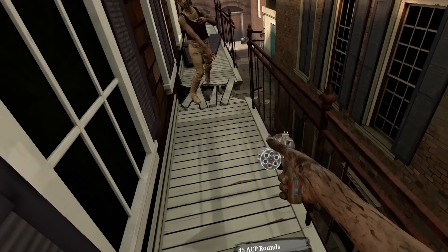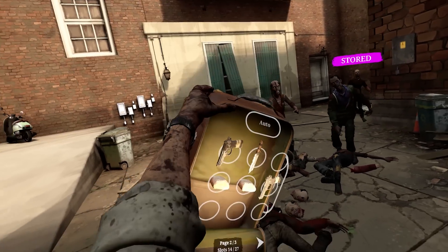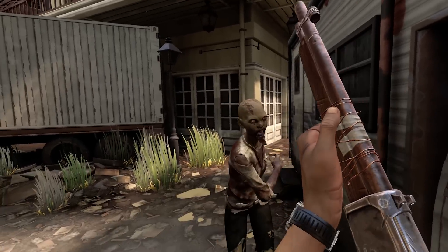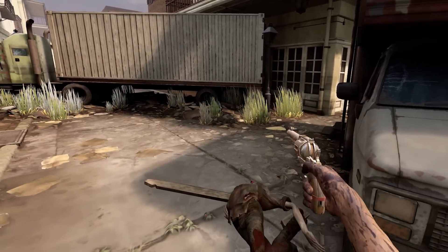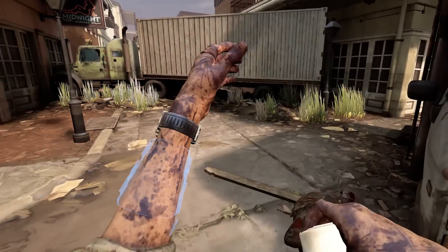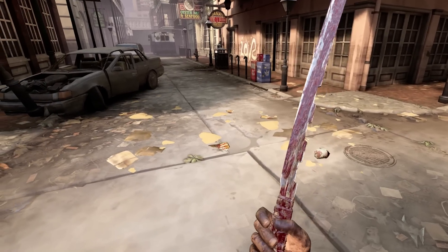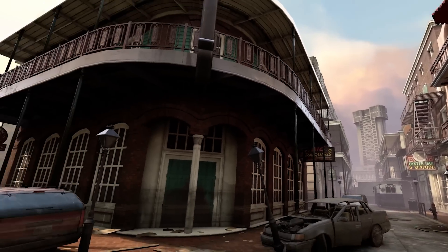Remember, this is the apocalypse, and every aspect of this game immerses you in that reality. Run too much and you'll need to stop and refuel. Make too much noise and you'll attract walkers and humans alike. The 3D audio keeps you attuned to your surroundings and the dangers lurking around every corner. Somewhere in these streets is a secret entrance to that speakeasy — we have to unlock it with the coin provided by Father Carter. So let's jump ahead, and we're inside.